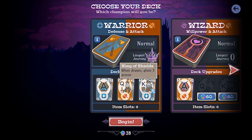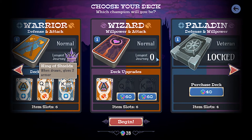Upgrading a deck can be as simple as gaining an extra item slot, up to a maximum of six, or giving the queen, king, and ace cards special properties when you draw them, such as healing yourself or gaining extra magical energy of a certain type. Unfortunately, every deck needs to be upgraded separately, so even after you've paid to unlock a deck, it's going to be completely bare-bones.